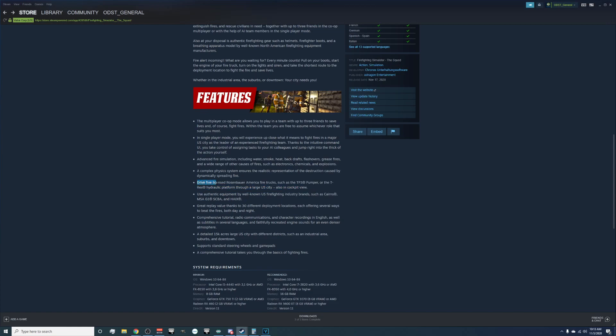It's actually five licensed Rosenbauer American trucks — I was thinking it was only four. We've got the TP3 pumper, the T-Rex hydraulic platform, and others to drive through a large U.S. city. There is also a cockpit interior view of the engines as well as a third-person view. You use authentic equipment by well-known U.S. firefighting industry brands such as Cairns, the MSA G1 SCBA, and Haix — which I believe makes boots.